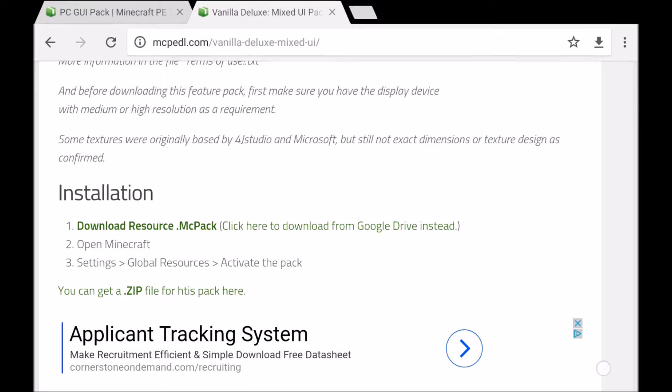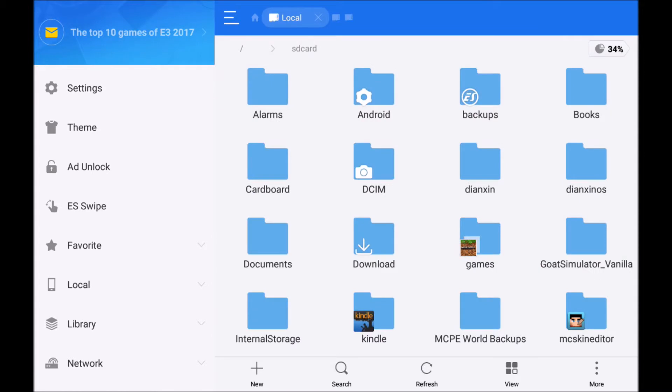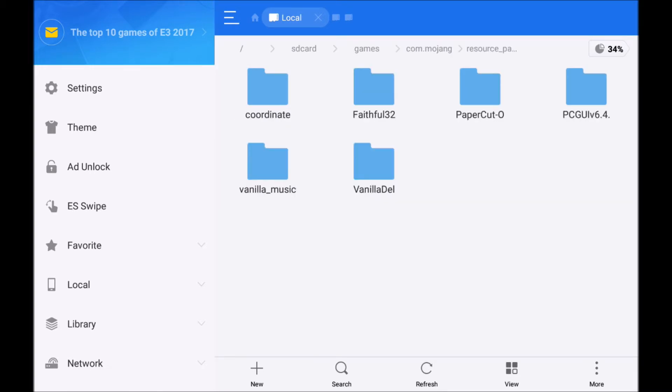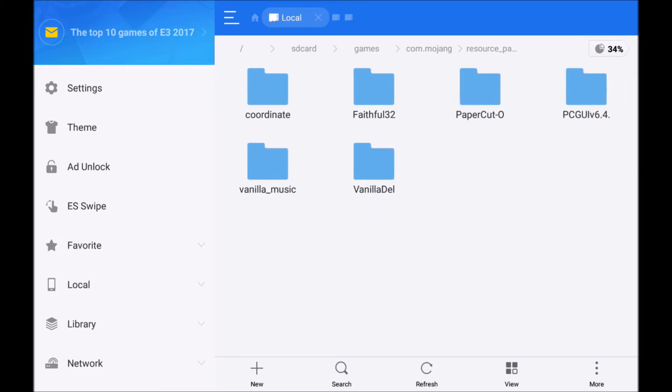Once they're downloaded, hop over to ES File Explorer. Come to your downloads, and these are the two things you just downloaded. Just tap one of them and it'll import straight into Minecraft. Do that with both packs so that you have two packs imported into Minecraft, but you're not done yet. Once they're imported, you can find them in Games, com.mojang, Resource Packs — PCGUI right here, and Vanilla Deluxe right here.